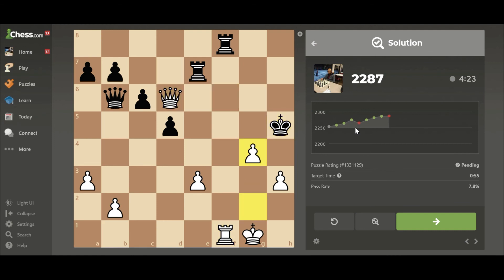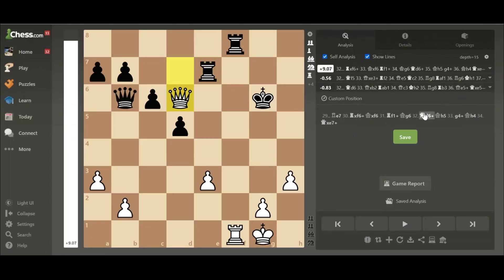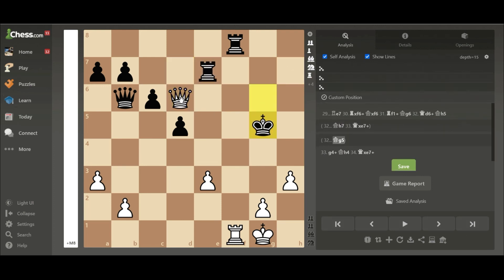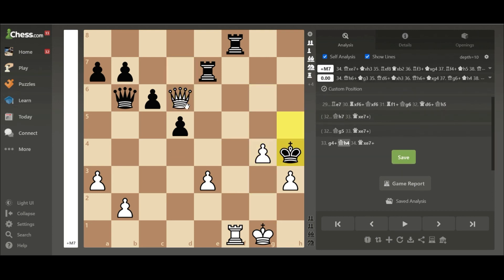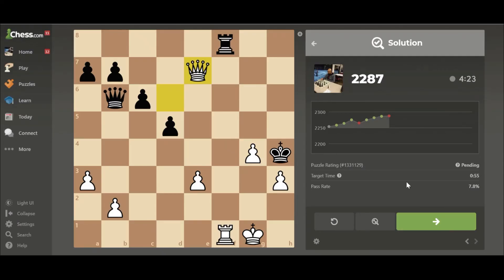The correct answer is queen d6, then g4 — I can take both rooks! Queen d6 check, king h5 — if he goes to h7 I take with check; if he goes to g5 I take with check. I should have looked deeper. I missed queen g4 check, which wasn't that hard to see. We got it wrong but we get one point.